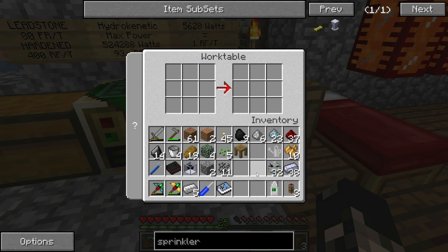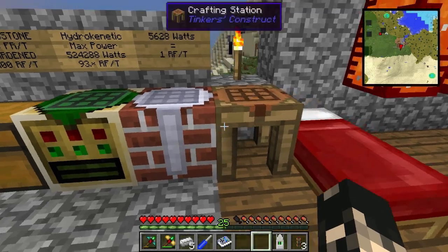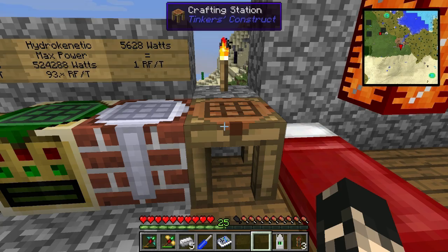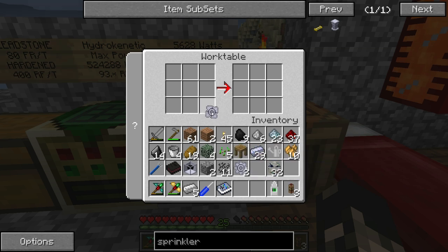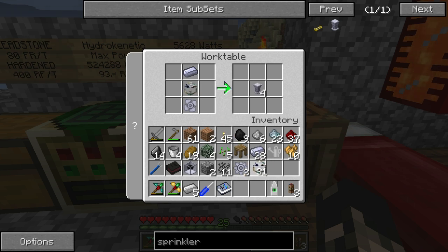To make a sprinkler you need some HSL steel ingots. First you need to make an HSL steel gear, then put steel on the outside to make an impeller. Then place the impeller at the bottom, a steel ingot at the top, and a liquid pipe in the center — that will give you four sprinklers.